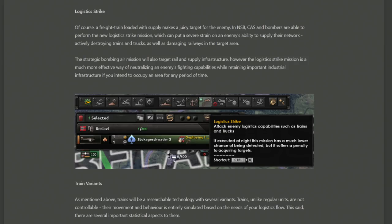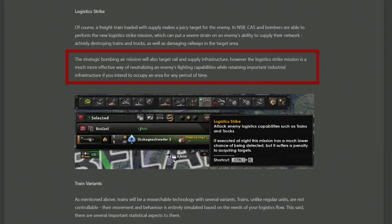With the arrival of freight trains comes a new juicy target for the enemy, and with that comes a new air mission for your CAS or close air support and bombers — to stop trains and supply from being delivered. Logistics strike has the ability of destroying trains and trucks as well as destroying railways in target areas. This differs from strategic bombing, which goes for infrastructure broadly. Logistics strike is very direct, cutting off supply, and is good if you don't want to attack their industry because you're planning to invade and take it for yourself.